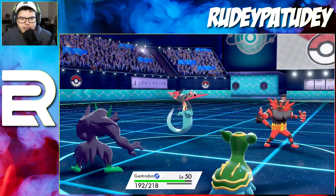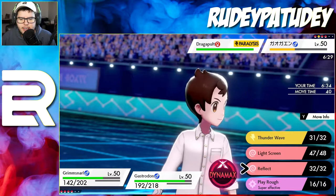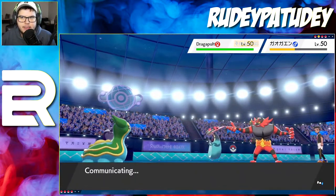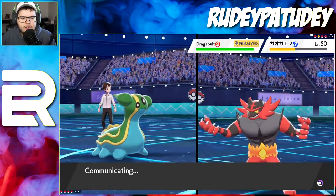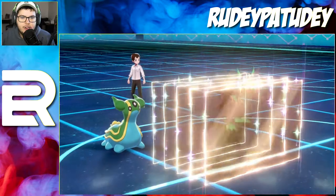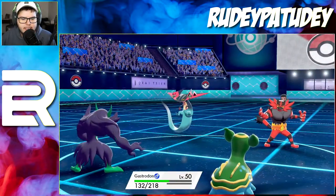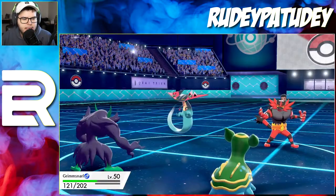That guy had no care in the world about his Incineroar going down this turn. I'll go ahead and Reflect this turn in case Dragapult can do both special and physical attacks — which would be weird but possible — and then Scald into Incineroar to take it out. Since it's a new season, my rank is lower now so I could just be playing against easier opponents. He goes for Dragon Rush — I literally don't even know what that move is but it sounds physical, and good thing I got that Reflect set up. Flamethrower into the Grimmsnarl slot again — just don't burn me.